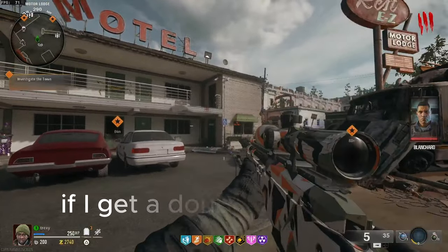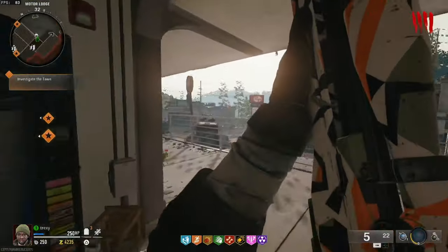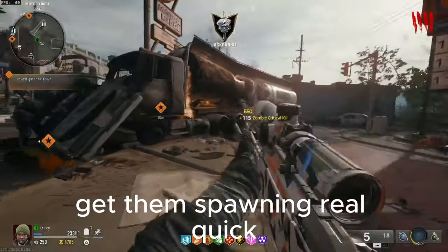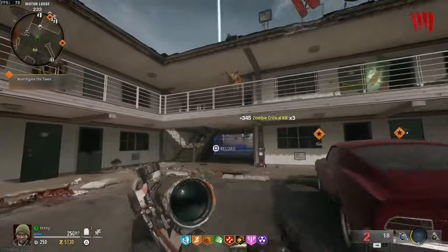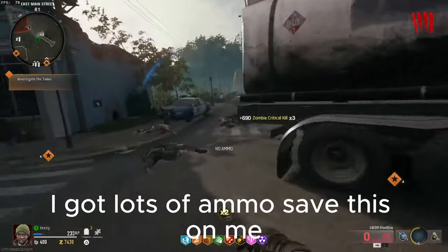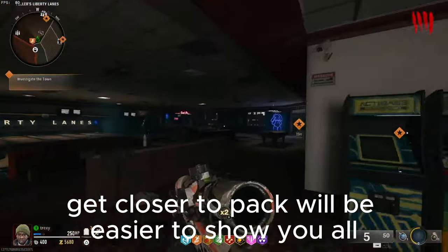If I get a double points I'm gonna go up there and make sure I can get the extra zombies spawning. I'll come up here anyways, get them spawning real quick. Now I get no coins of course. I gotta buy some ammo, I'm gonna save this zombie actually, go buy some stuff real quick, get closer to pack — a little bit easier to show you all.